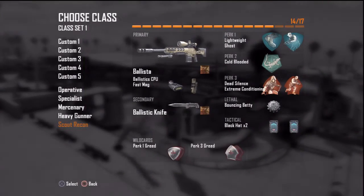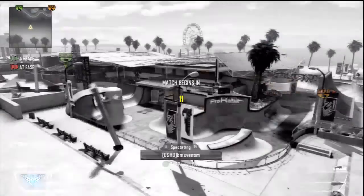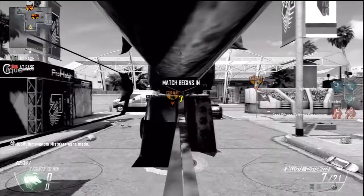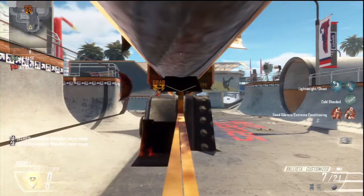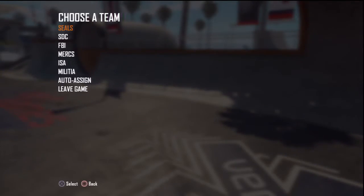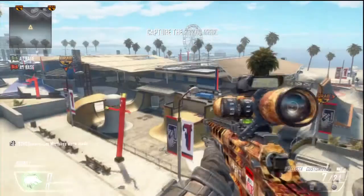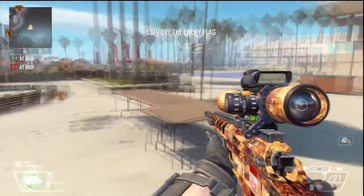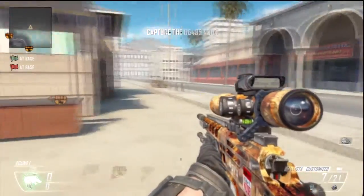Once you've loaded up your game and chosen the map Grind, just choose your class, and if you get lucky you might spawn out of the map. If you don't, it's a case of just changing your team and picking a class a number of times. I've been spawned out of the map by just changing my team constantly — it may take a couple of tries. In this case it took me about 10 tries.